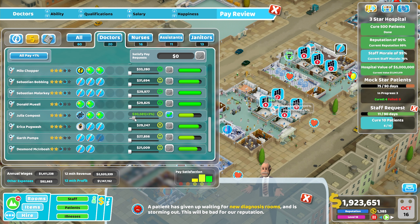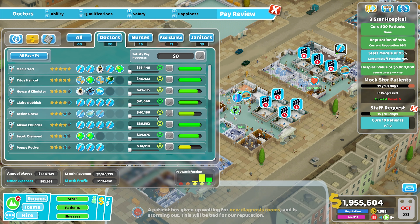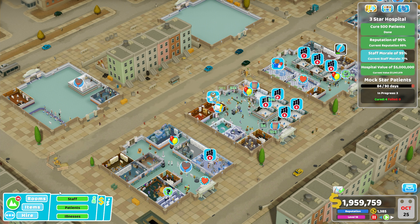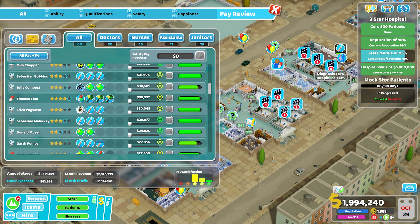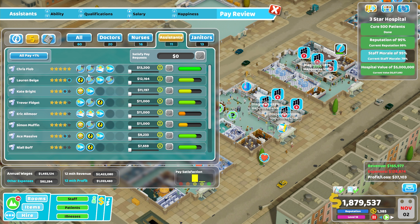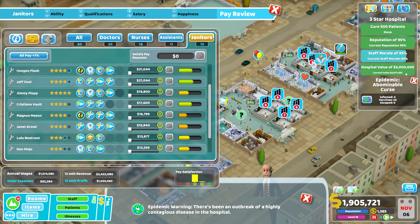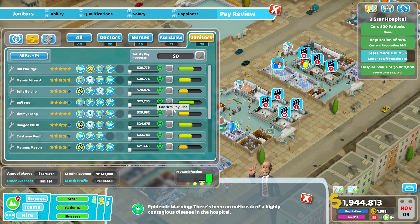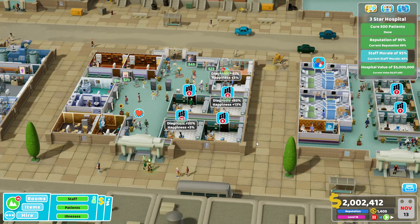I only did the doctors — what an idiot. I'm now giving people individual pay rises. We'll make sure all the doctors are happy, then go to all staff and give everyone a flat one percent pay rise, which means doctors are going to be very overpaid now. We'll boost this all the way up until everybody's relatively happy. Assistants get individual pay rises, janitors are very happy — excellent. This should see our staff morale get up to that 95% mark.